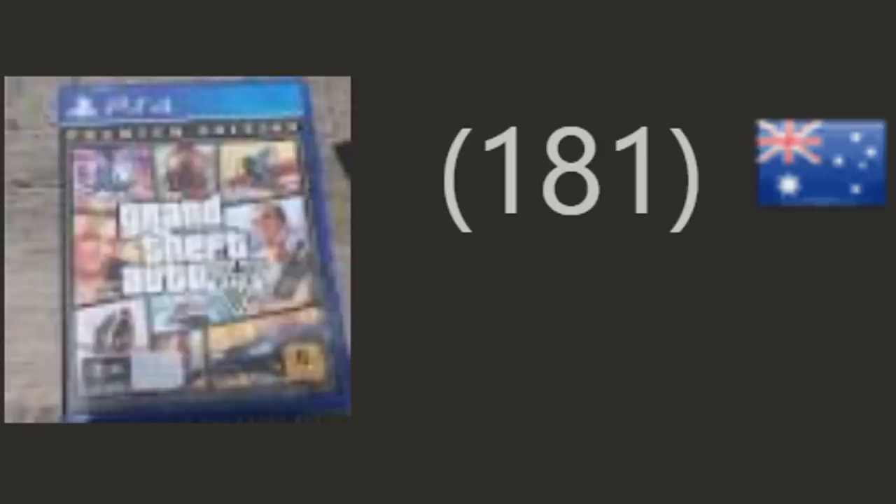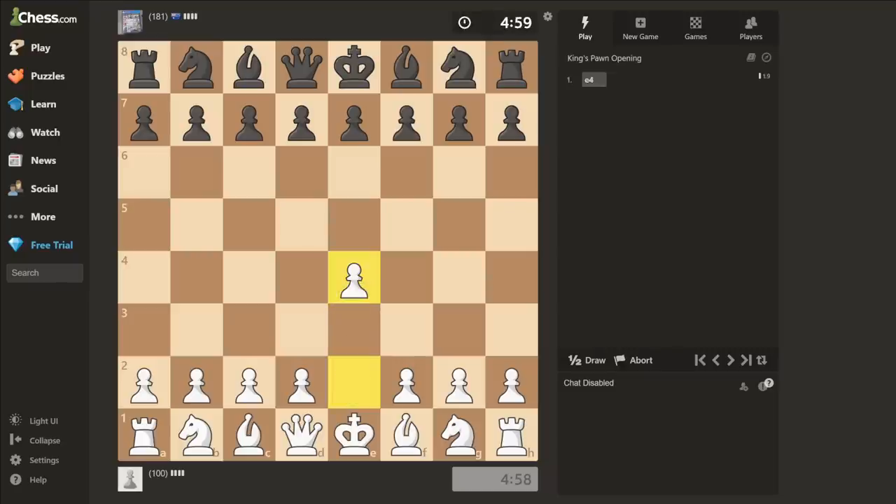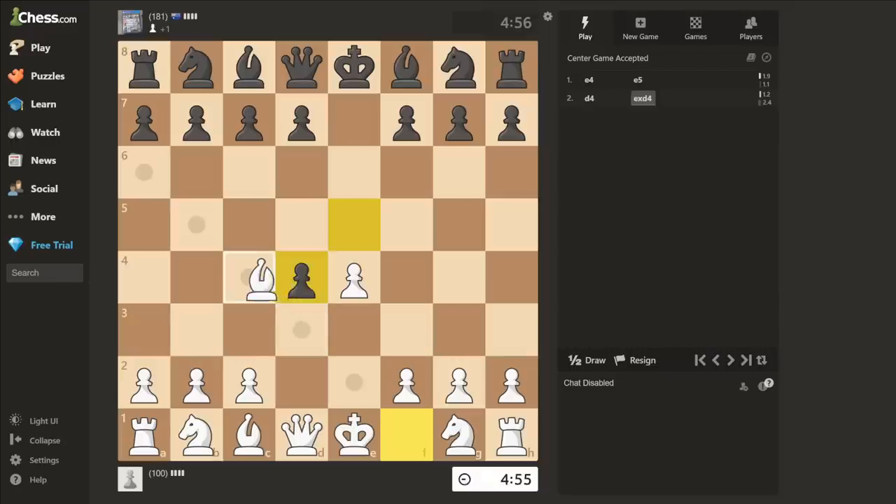We get a 1800 from Australia. E4. E5. I can play freely before the challenge begins. Bc4. This is a very niche opening called the center game accepted, Vondelaar's gambit, which is actually my favorite opening as white.